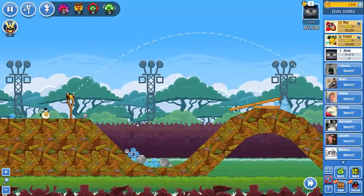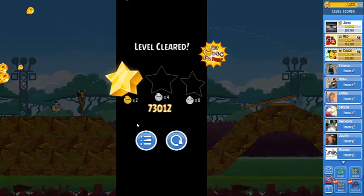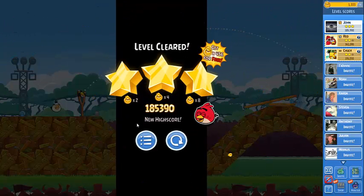This needs a little bit of luck but this is the order that you need to take: first break the glass, bring down the first side, then use the bomb to take the other side and hope for the best.